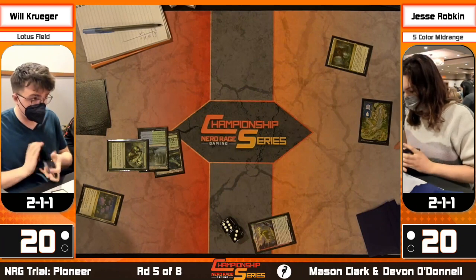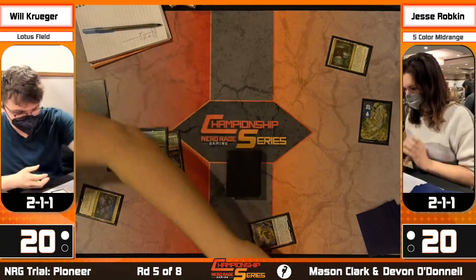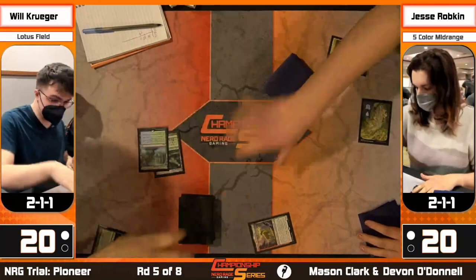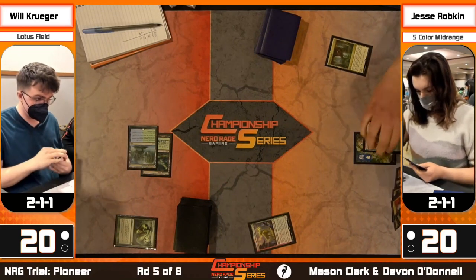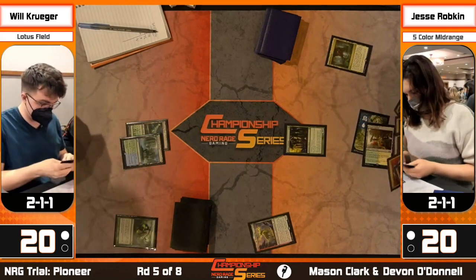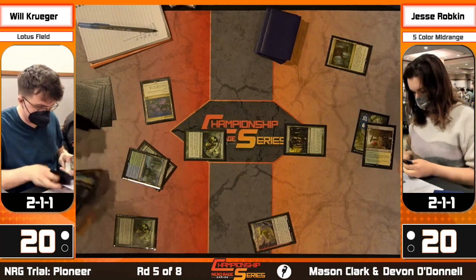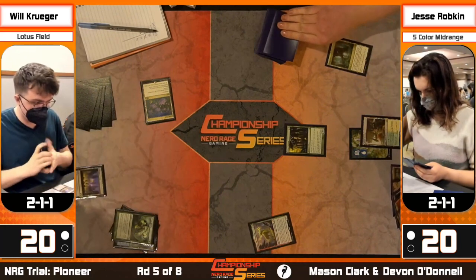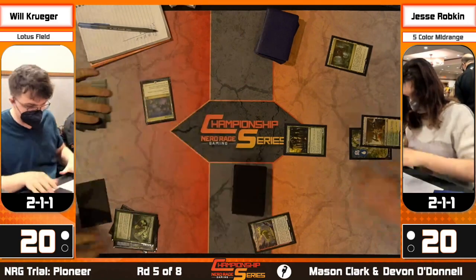We're right into game three. Players are playing quickly - both had a draw against each other in round one, both know another draw means they're done, so they're moving fast. Land go from Krueger, then a land for Jesse off a Fabled Passage, and Sylvan Scrying grabbing Lotus Field or Thespian's Stage - those are typically the three targets: Lotus Field, Lotus Field number two, and answer to hate card. Jesse plays Sylvan Caryatid off a shock from Temple Garden.